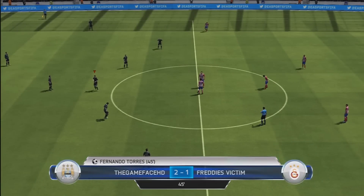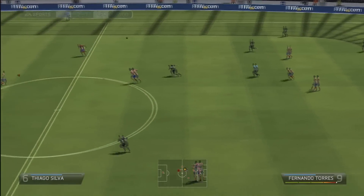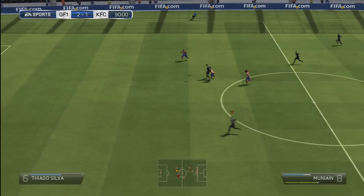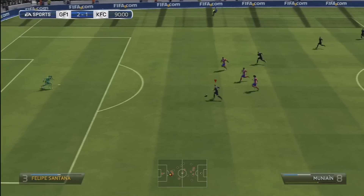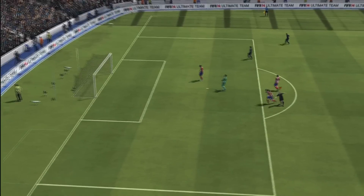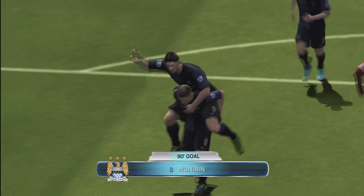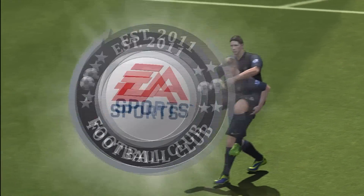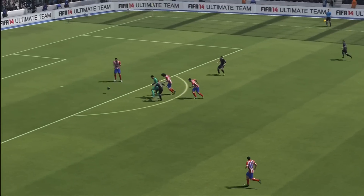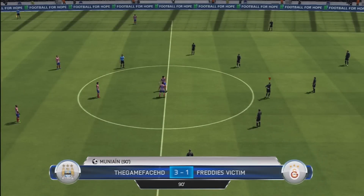We were playing some pretty decent stuff — it was 2-1 at half time and we were holding on well, though there was a lot of pressure on us. Counter-attacking in the 90th minute, Mungayin gets a bit lucky again in a very similar way to the first goal I showed you, and he makes it 3-1 to secure the win. It all came down to a lovely counter-attack — a hoof ball over the top, Torres headed it down, and Mungayin finished it off.